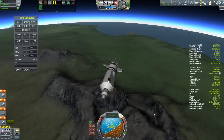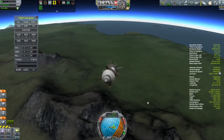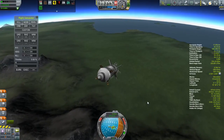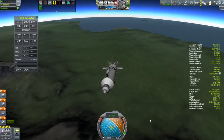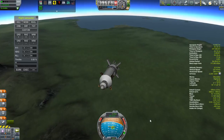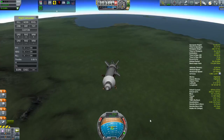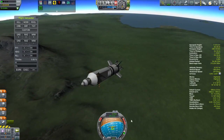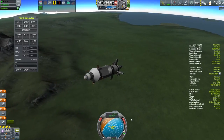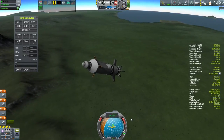The heating part's all done and nothing else has broken off, so that's good. I still have control, and it looks like I'm clearing the mountains, so that's also good. I'm going to try and use the lift of the rocket body to carry this as far as I can to get away from those highlands, hopefully meaning I'll land on some relatively flat ground. I should mention that all of this commentary is done post-recording, so I actually do know what's going to happen but I'm not going to give anything away.